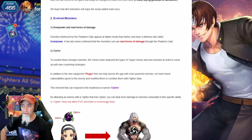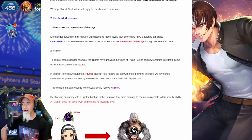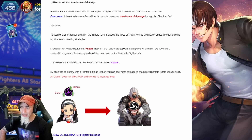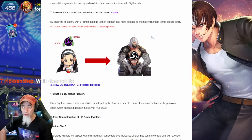We're going to be able to put what's called plugins on our characters to allow us to do more damage or to give us advantages against specific bosses that have these phantom gates. By attacking an enemy with a fighter that has cypher, you can deal more damage to enemies vulnerable to that specific ability. If a character has this, they're going to do a lot more damage against a character that has the same type of stat.